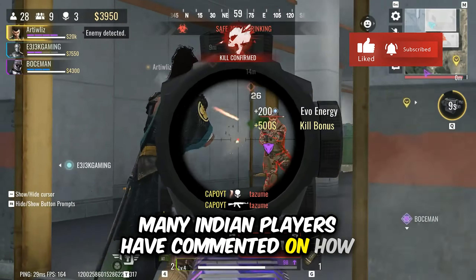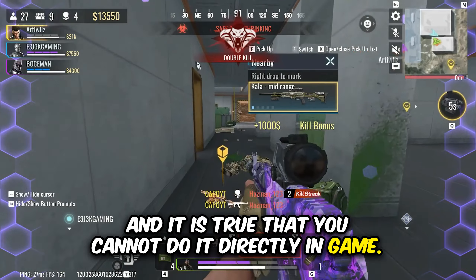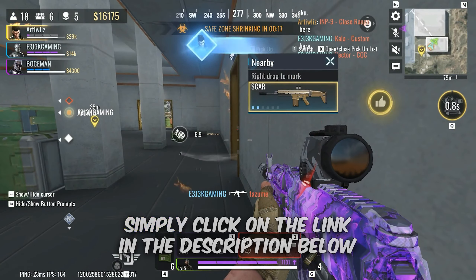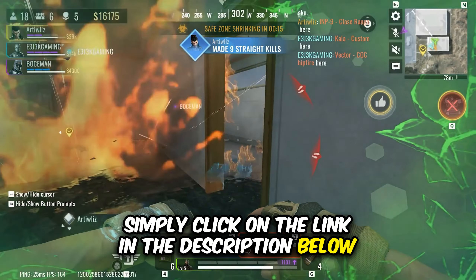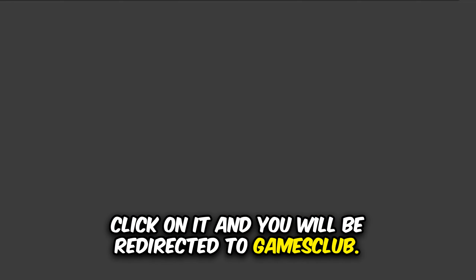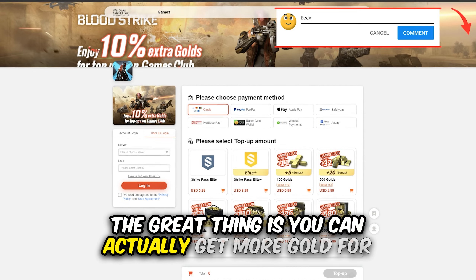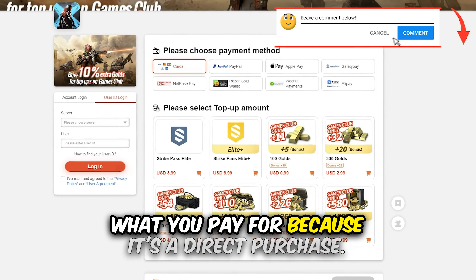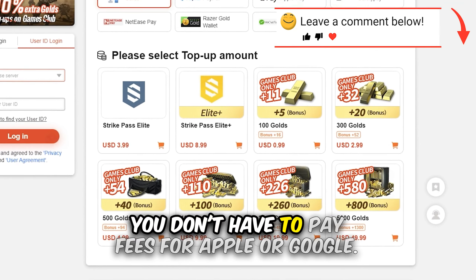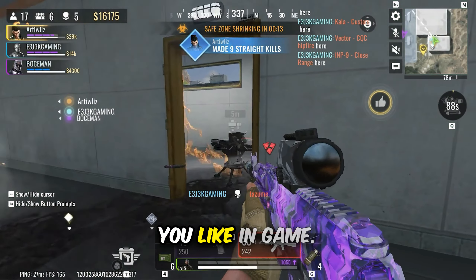Many Indian players have asked how to buy gold in the game, and it is true that you cannot do it directly in-game. However, there's a workaround — click the link in the description below and find the bonus rewards section just below the App Store download button. Click on it and you will be redirected to the GamesClub NetEase official store. The great thing is you can actually get more gold for what you pay, because it's a direct purchase and you don't have to pay fees for Apple or Google.